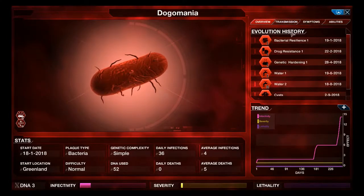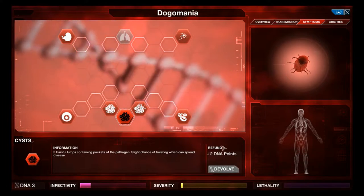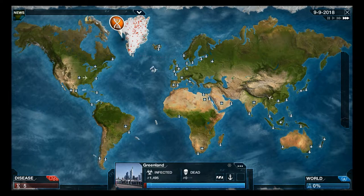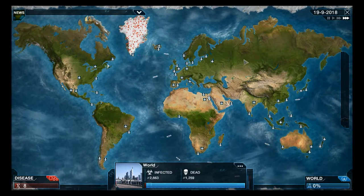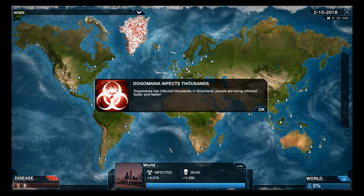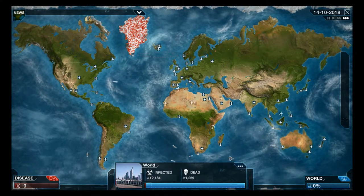If something new happens I check to see if it increases the symptoms, severity, or fatality. You can always devolve it - at this stage I'm going to devolve it for a refund of points. I don't want that evolving here. You can actually get genes that increase the mutation rate of your bacterium or virus. The death rate went up but that's because of an earthquake - not necessarily caused by your plague.